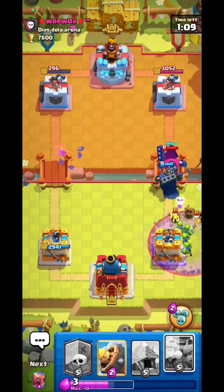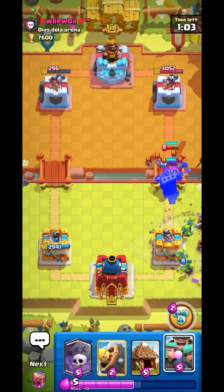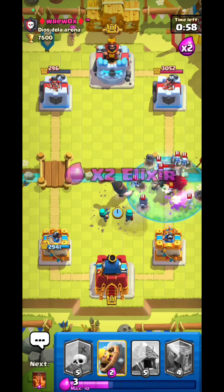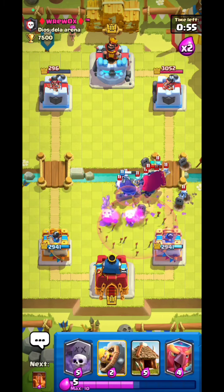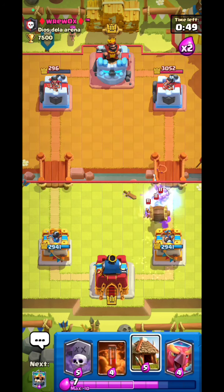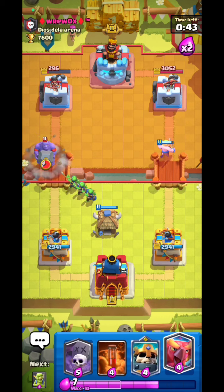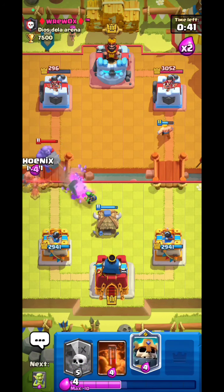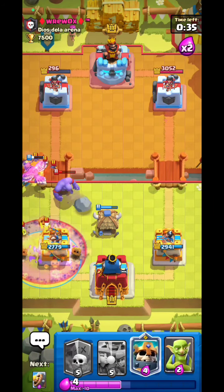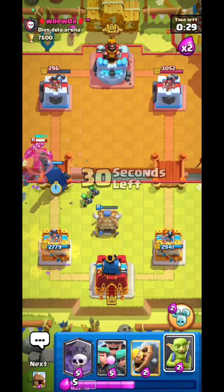Don't try to fool me — with my Scale King tanking, his Graveyard is useless. Rascals on the side. I knew he'd activate the ability, that's why I put my Rascals there. I need to Barb Barrel that. Time to go Hog — we've already shredded his tower, it's just a waiting game. Graveyard — you walked right into it. Scale King will tank the goblins.